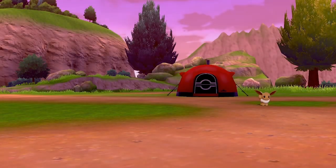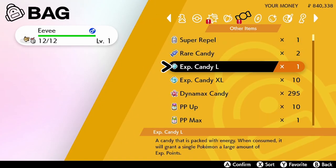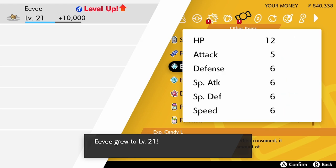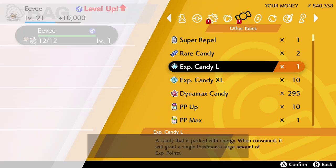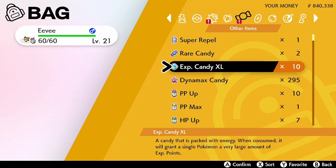Before entering Pokemon Camp, especially if you're aiming for Sylveon, you need to make sure Eevee has a fairy-type move. We'll give it a large candy to level it up so it can learn one. Sand attack and Quick Attack aren't what we want — but Baby Doll Eyes is a fairy-type move, so we replace Tail Whip with that. You can check Eevee's move list to see what level it learns each move. Now that it has the fairy-type move, we head into Pokemon Camp.